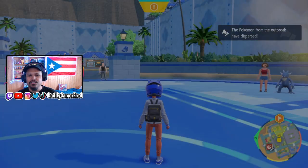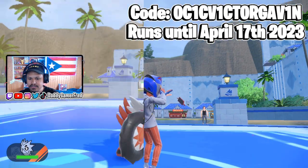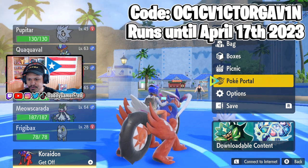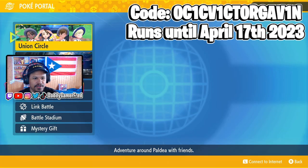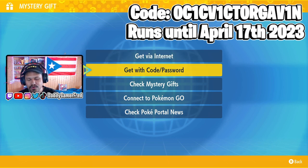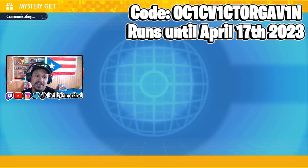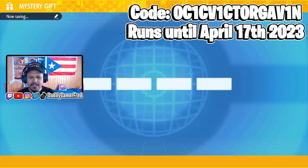In order to do this, just like every mystery gift, you need to be able to get a mystery gift. To do that you need to have made it to the first Pokemon Center. Pull up your Poke Portal from your menu, then go into Mystery Gift all the way at the bottom, and then select 'Get with Code/Password'. You do need internet connection for this.